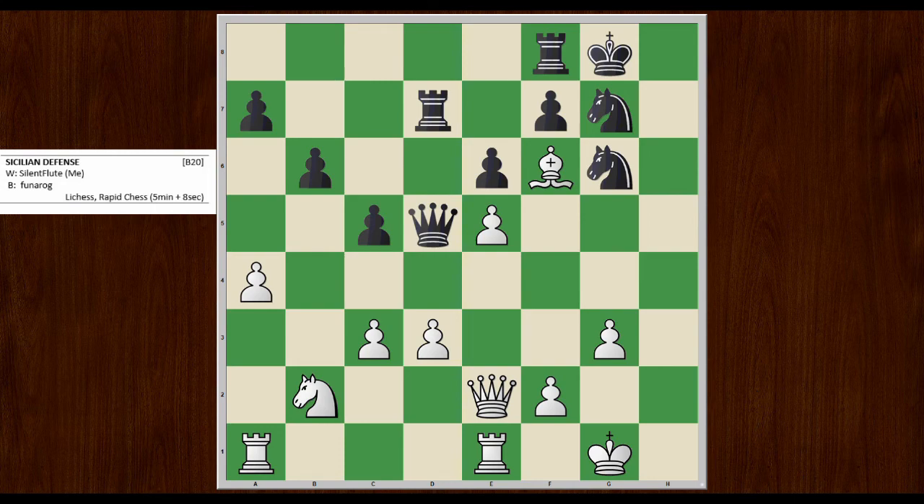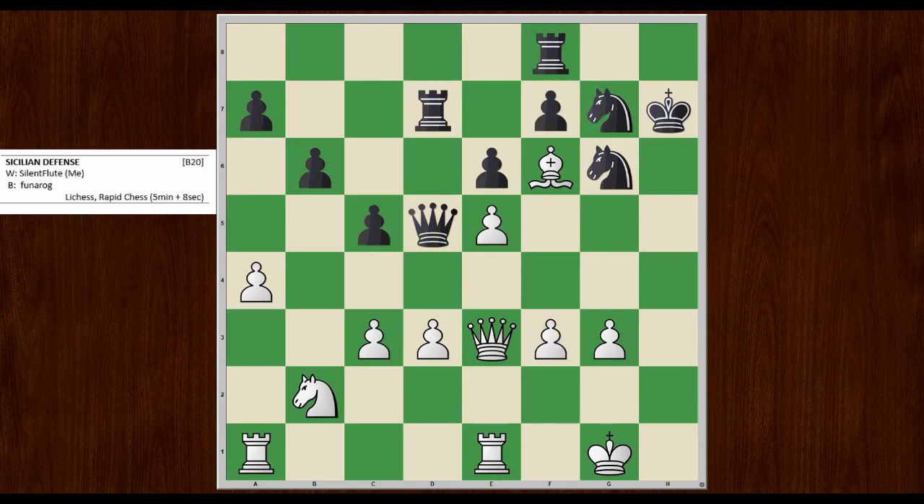I'm thinking: if I could move my queen from here to H6, I could threaten mate on G7 — queen G7 mate. That looks like a good idea. So queen E3 to begin that plan. He sees it and plays king H7, which is a very vulnerable-looking move — putting a king on H7 like that is very suspect. Then I find a very strong move: F3. The reason is I want to play king F2, get the king up, and then swing my rook over to start attacking the H file.